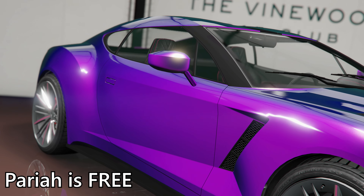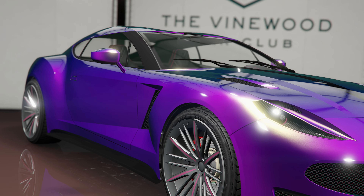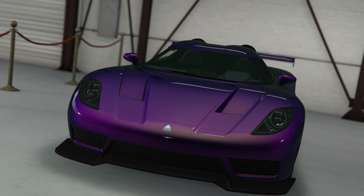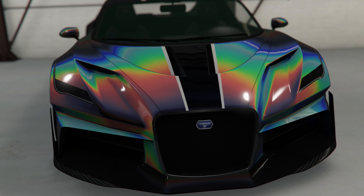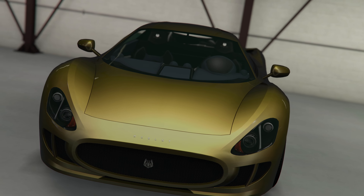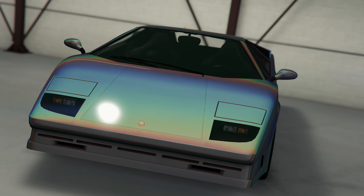This month, you also get the Pariah, as well as a bunch of other vehicles within the Vinewood Clark Club: the Entity XXR, the Thrax, XA21, Torero, Weaponized Ignis, Estran Custom, Krieger, Oppressor, and Deluxo. All of these cars will be available for you to purchase inside the Vinewood Clark Club for a 20% discount if you were to want to get them.